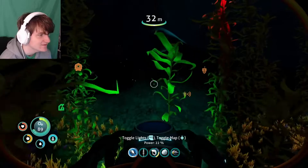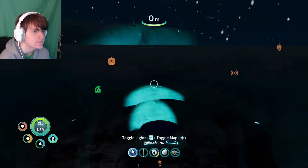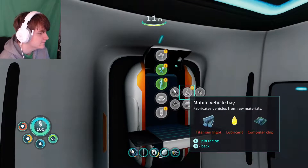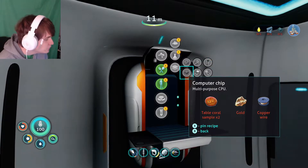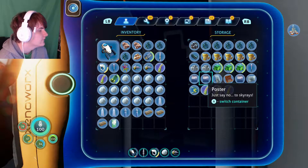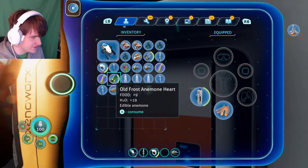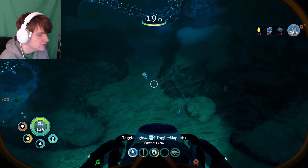Wait — Margaret's beacon better not be where we saw that giant freaking shrimp fish. That has to be a leviathan, no way it isn't. I think that might have been our first encounter with a leviathan in Below Zero. I need some gold, some copper, table coral. Oh, this is food — interesting. I could eat some frost anemone. I need lubricant too, and a titanium ingot.